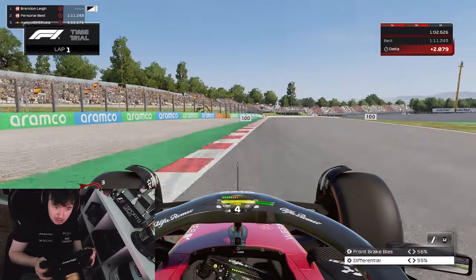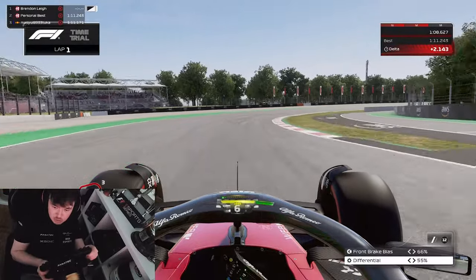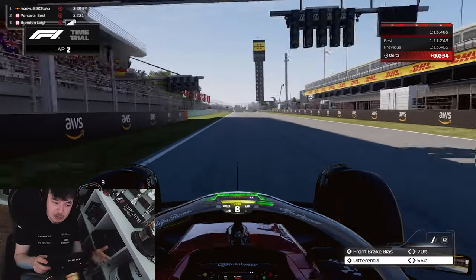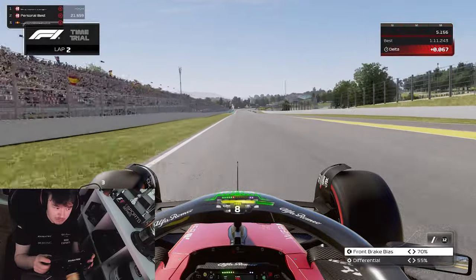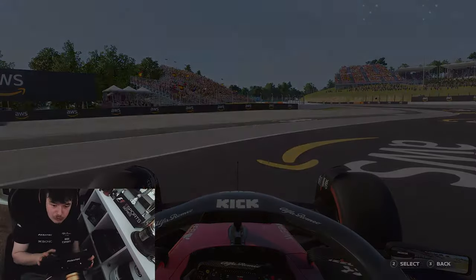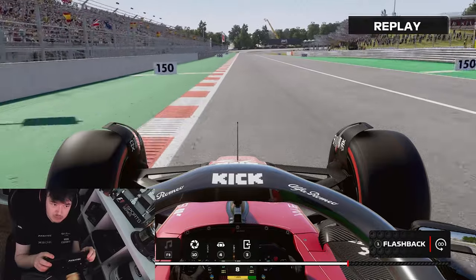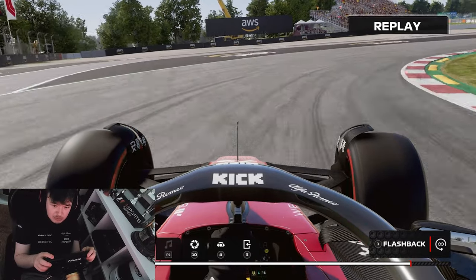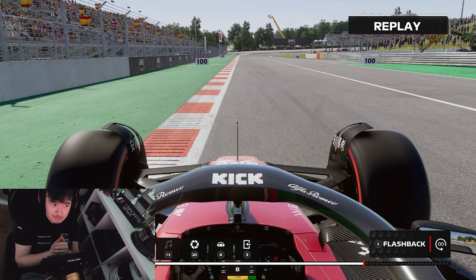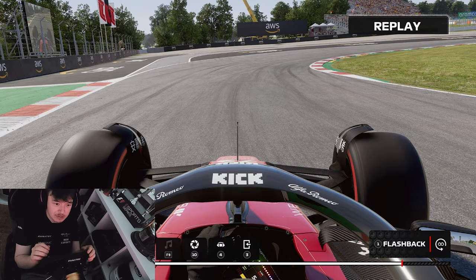Now we move on to brake bias. If your brake bias is set too far forward, the front tyres will be overloaded. The tyres only have a certain amount of grip and you have to drive within that limit. At 70% front bias you can see we go into the corner and we don't even lock up, but we've overloaded the front grip and we're not able to use any of that force for turning. We've used so much of the front grip for braking that we have none left for the turning phase of the corner.